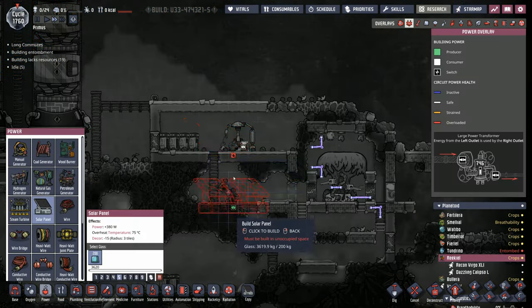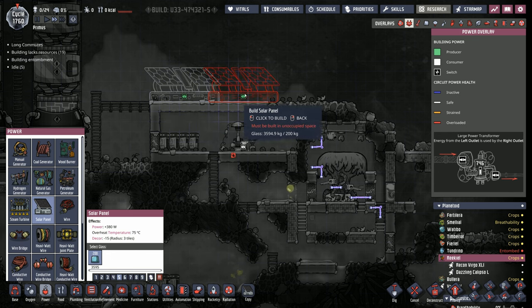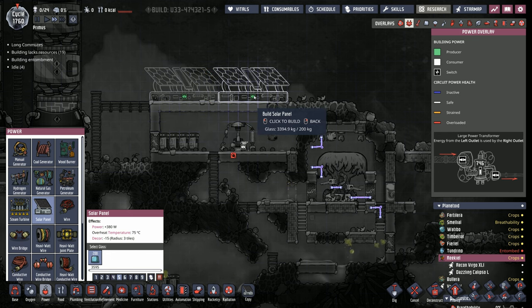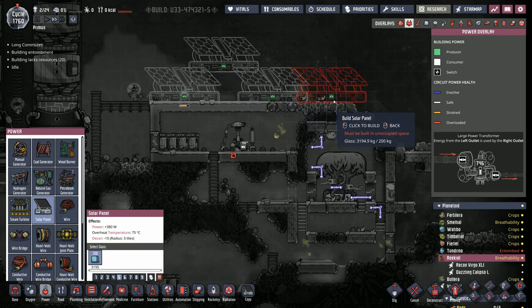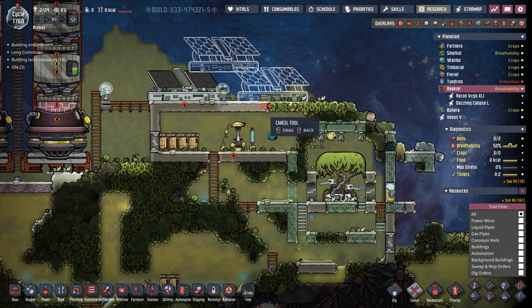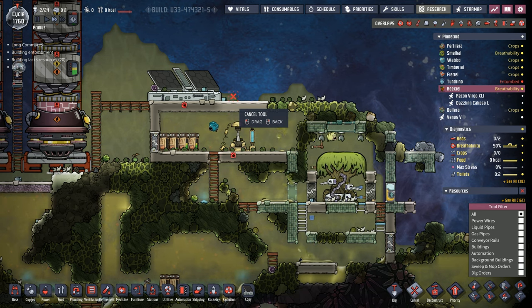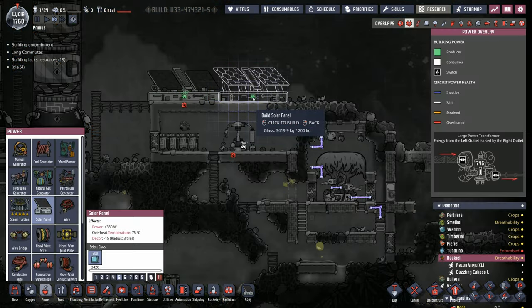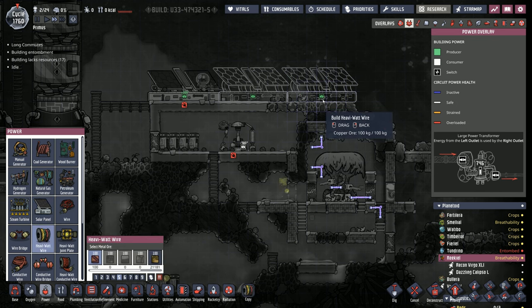Lucky for us, we brought enough glass for solar panels. I think two should be able to do it, but just in case, let's go ahead with a three-panel setup — a small pyramid. Actually, instead of a pyramid where we're losing a little bit, why don't we just build a long enough platform to do three solar panels straight? We don't really care too much about the real estate here. Yeah, that'll work a lot better.